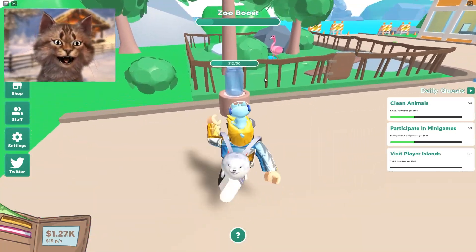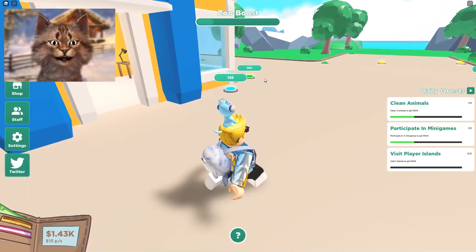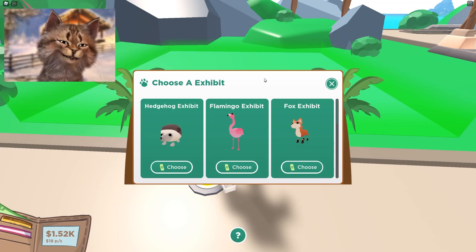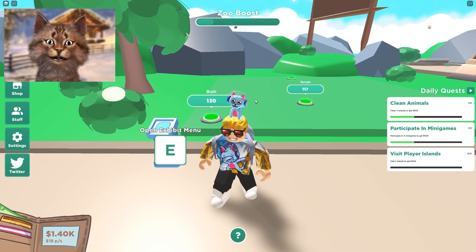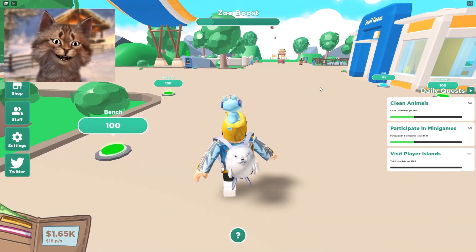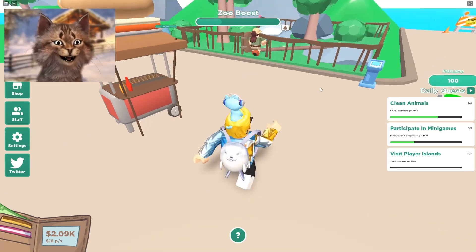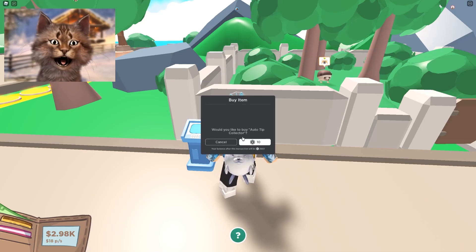We can get a jeep. Let's get another hot dog stand - this will give me money. Let's get another habitat. This one is kind of expensive - it's 300. Let's get a fox! Open habitat, auto tip - oh wait, let's do that! Gotta collect the poop guys. I need to hire a poop collector.